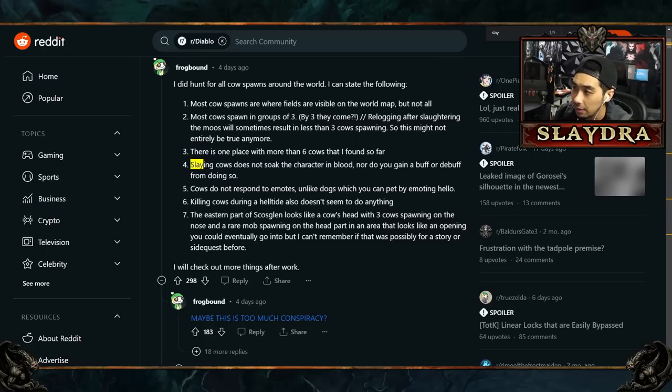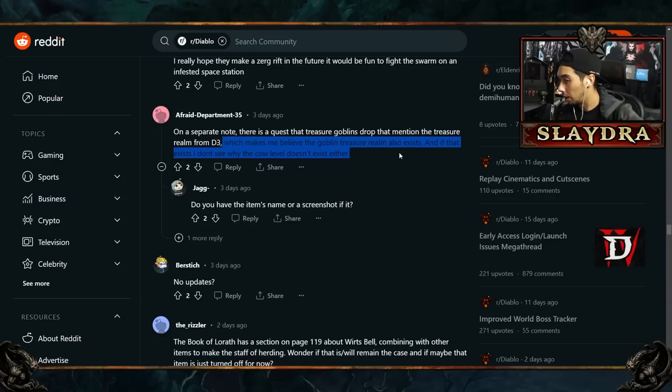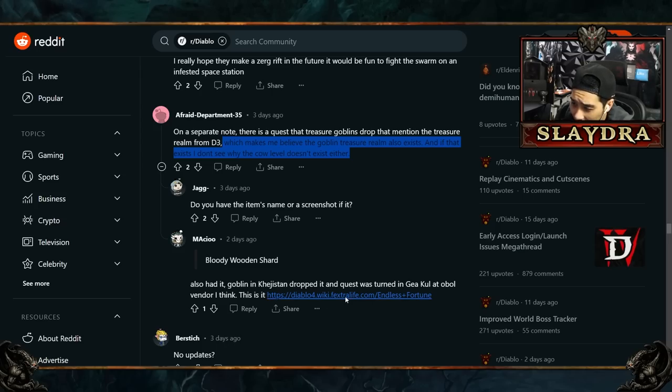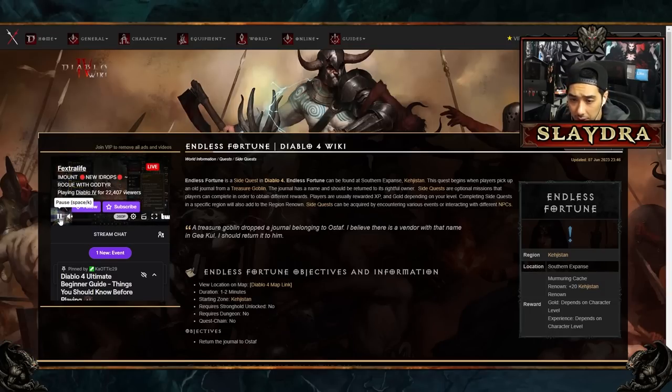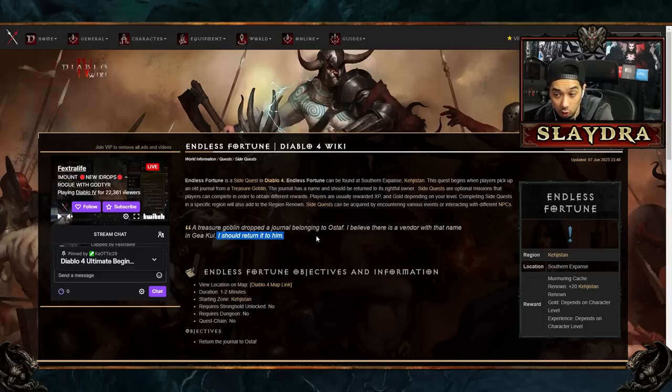On a separate note, someone mentioned a treasure goblin quest that references the treasure realm from Diablo 3 — so this whole puzzle could just lead to a treasure realm. The quest involved turning in an item to a vendor in Gea Kul. It says: 'A treasure goblin dropped a journal belonging to a staff member — I believe there is a vendor with that name in Gea Kul. I should return it to him.' So maybe it has to do with that vendor.